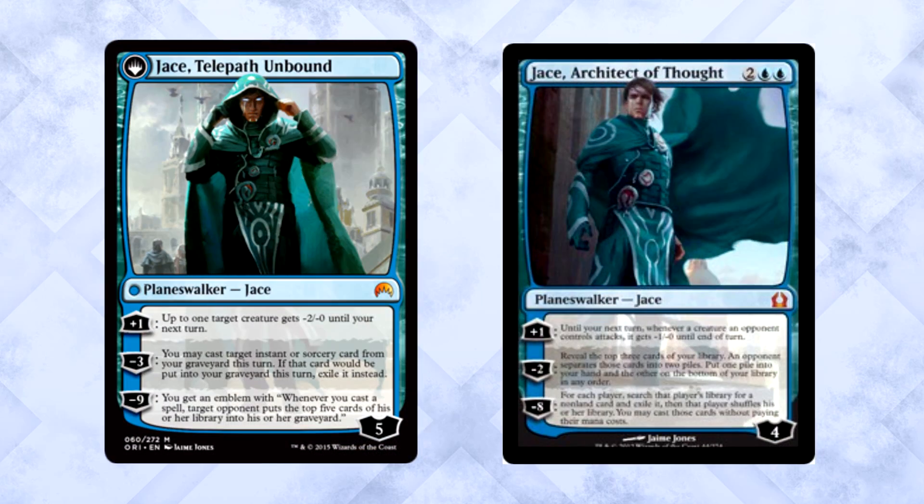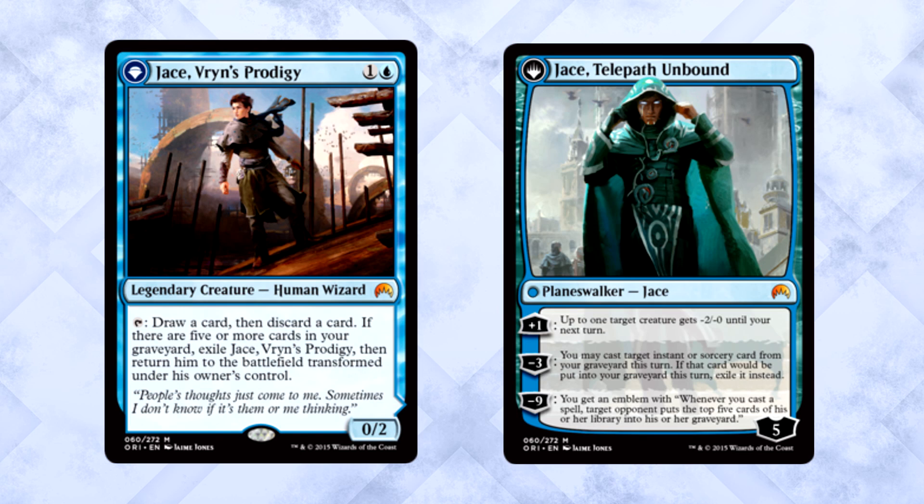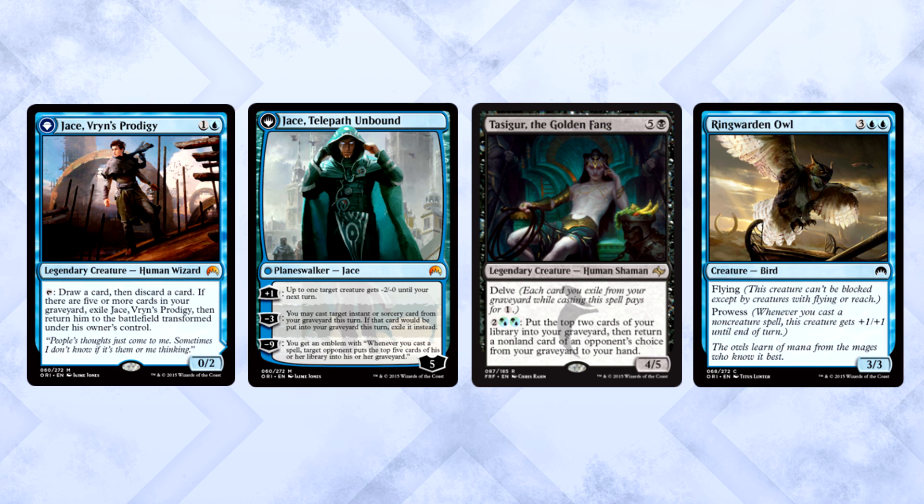He synergizes with himself — you need 5 cards to flip and he loots to help get there. Loot a spell you want to cast? Pretty simple. His first ability is okay; it'll help stem the bleeding against early attackers and get Jace high enough to flashback twice, which is pretty sweet. His minus 9 isn't something you're going to reach for often, but if you do, that's game over in Tiny Leaders. Overall, I think the card is a lot better than most people would expect at a glance. 2 mana for a loot effect will be pretty awesome in draft. Jace is one of the easiest walkers to flip — 5 cards in the yard doesn't seem that difficult. In limited, blue will have prowess, supporting a spell-heavy strategy. He also fuels Delve, and cheaper Tasigur is always fun.